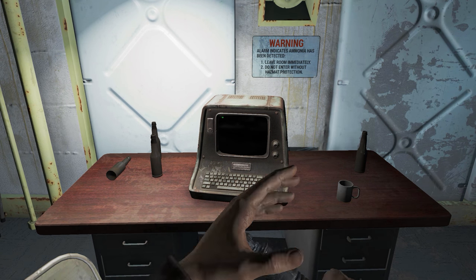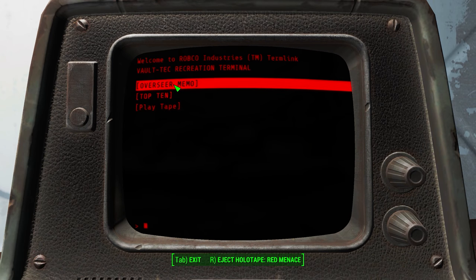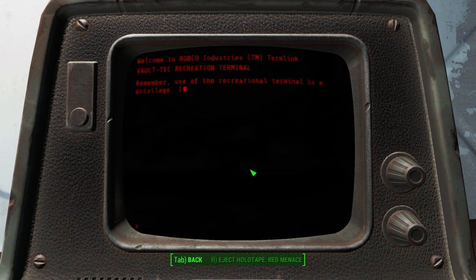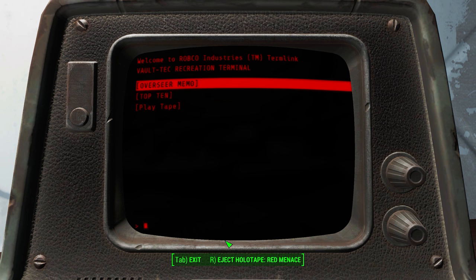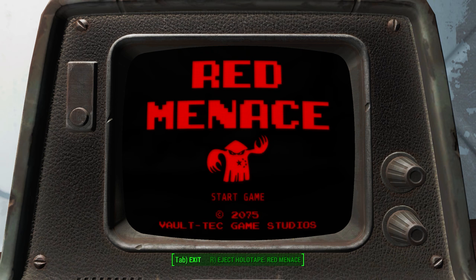Recreation terminal? Sure, let's go in there. Overseer memo — let's read that really quick. Recreational terminals are privileged — it's essentially like a game terminal. Look at this: Holotape Red Menace. Let's do it. Play tape. We're not gonna play the game — I just wanted to get this into the inventory.